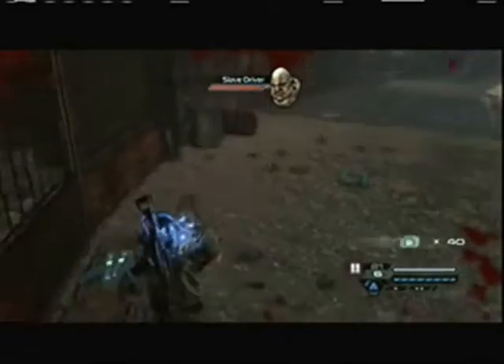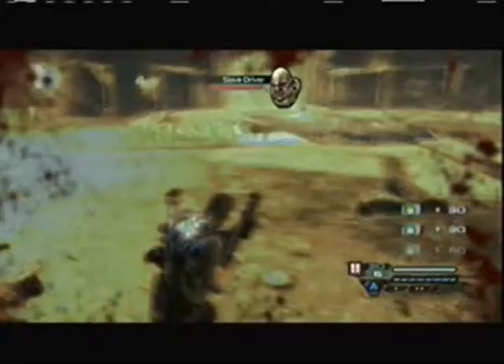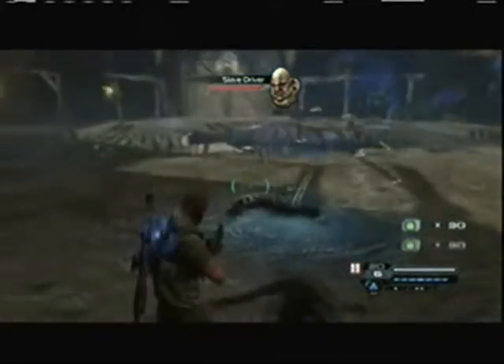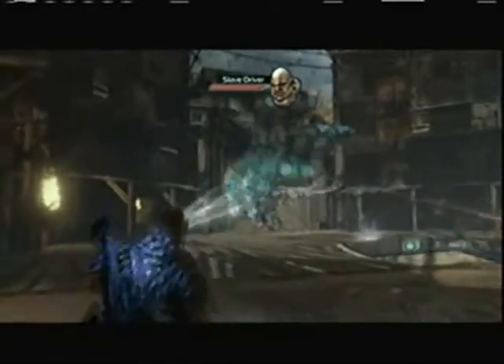Kill the first few guys with my shotgun. Grab some ammo. I believe this is the first Slave Butcher you defeat so far in the game. Pick up this guy's body and toss that at him.